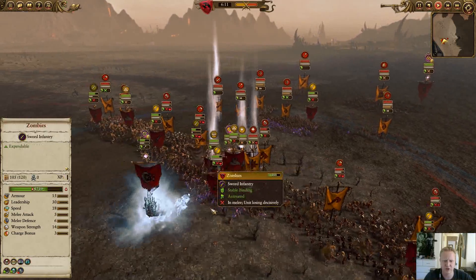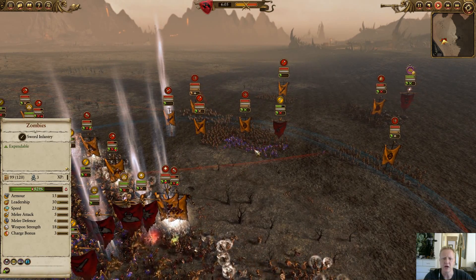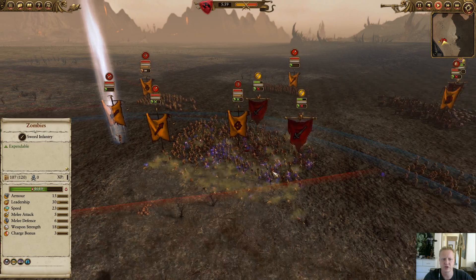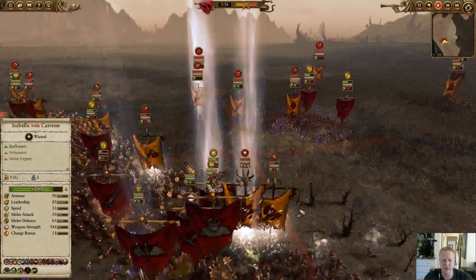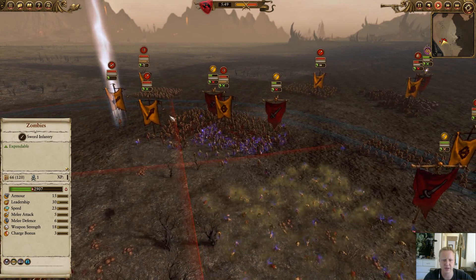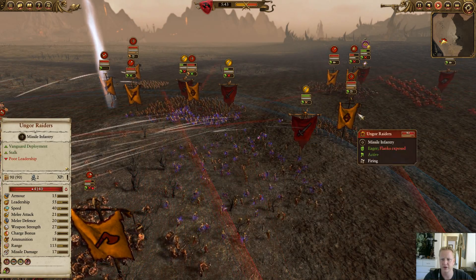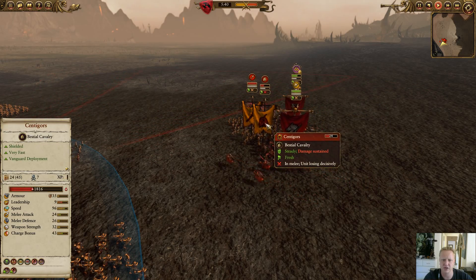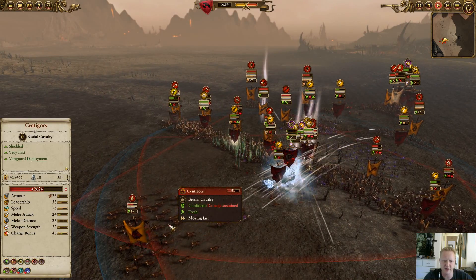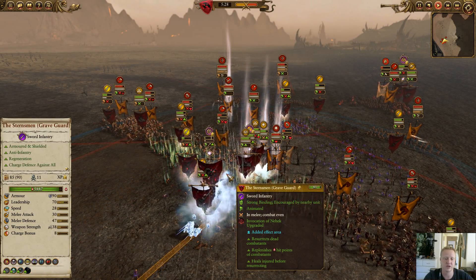I tried to summon a zombie squad at the back but unfortunately they popped out in the wrong position. We do have Apocalyptic Vision going off on the opponent's army, and a squad of Ungor Raiders got caught out by the zombies, which means they're dealing less damage. Because Isabella was stuck in combat I summoned additional zombie squads over here and there, trying to redirect them. You can see the Blood Knights and the Dire Pack charge into the Centigors and the Spearmen — these zombies should be running off to the Ungor Spearmen pretty soon.